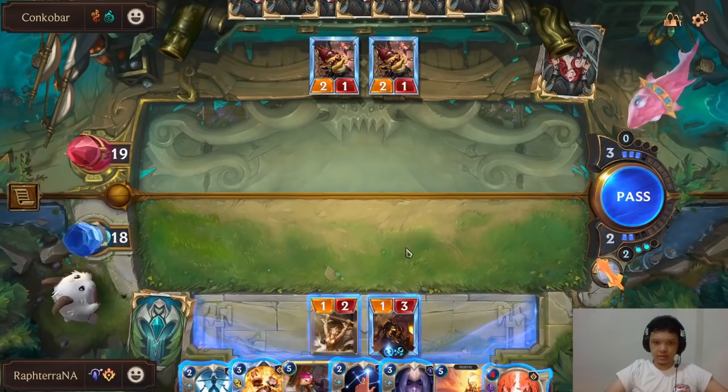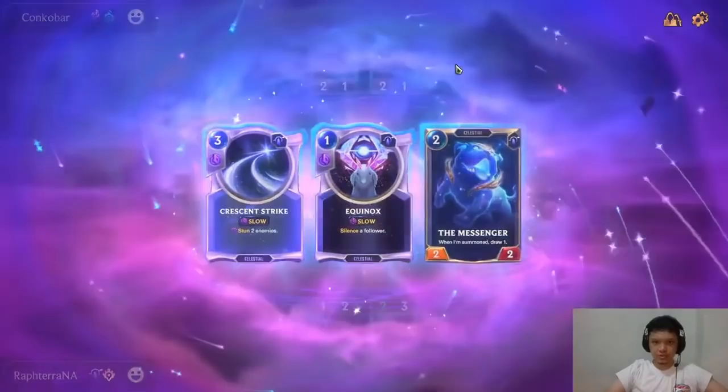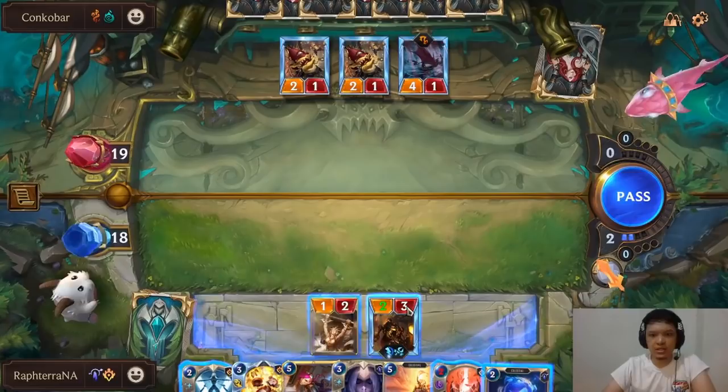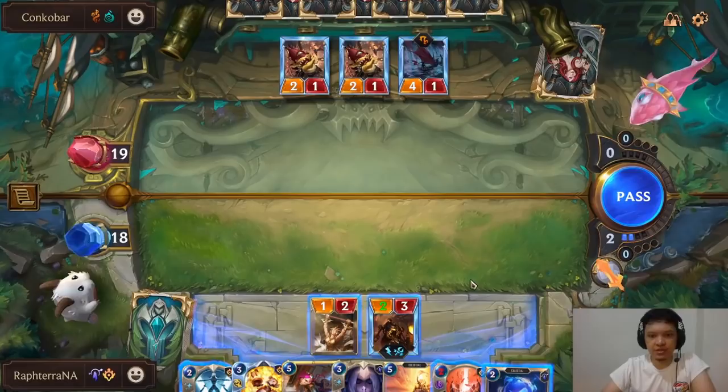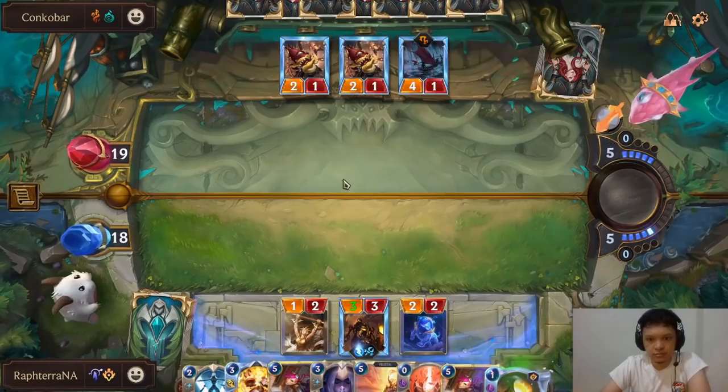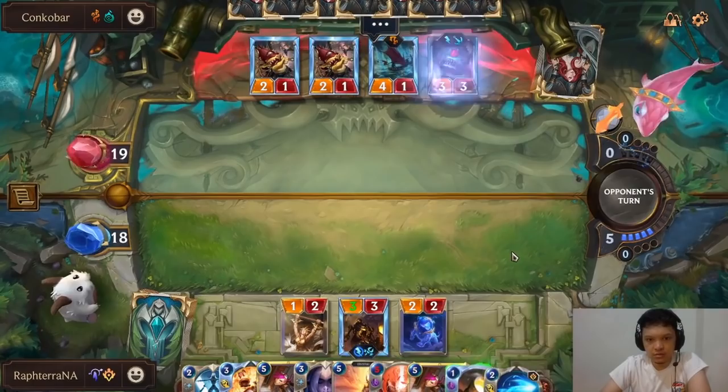Our win condition is Vi. I value the draw more so I'll be able to level up Vi relatively fast. That Thermo Beam will kill my Ballistic Bot. Do I have better Thermo Beam targets? Maybe Maokai? It's just a Ballistic Bot, I don't think it's worth saving. We draw Abyssal Eye — perfect. We can get excited with that.